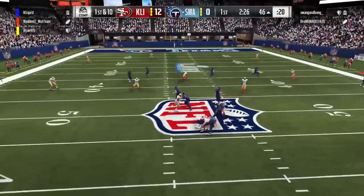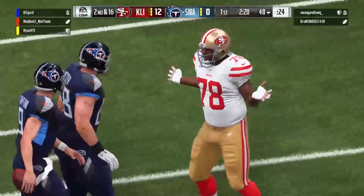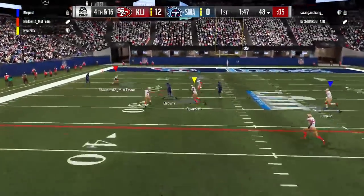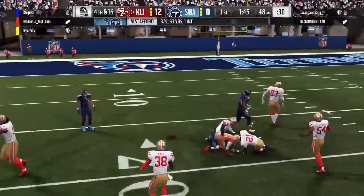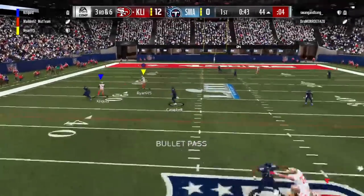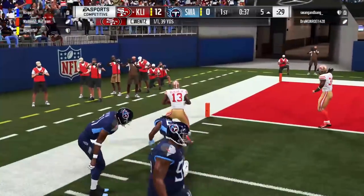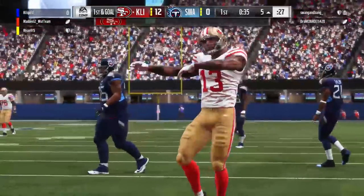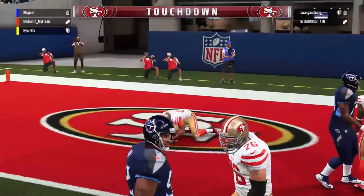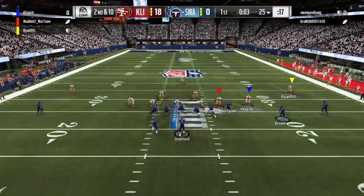Bruce Smith comes off the edge again for a nice sack. Our defense is pretty much dominant at this point. Fourth and 16 — they look deep again and find a man with a really great pass, but unfortunately it gets dropped because our defenders have really good zone coverage. Make sure you guys watch the video I made the other day about zone coverage and why it's so important — it covers zone coverage thresholds and why the different zone coverages play differently. Zone coverage does still have thresholds this year, so go back and check out that video.